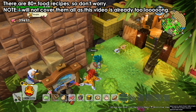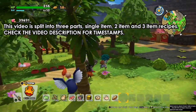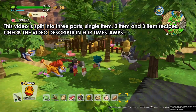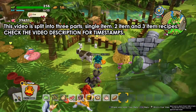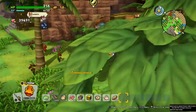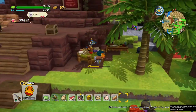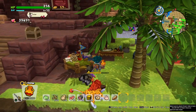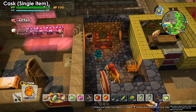I'm not gonna go through showing you where I get the materials — you can find most of them on the islands. We'll get eggs from the chickens, milk from the cows, shells from near the seashores, and fish from the coral cave. I'll briefly mention where I got items as I'm cooking them, but I won't show it in detail.